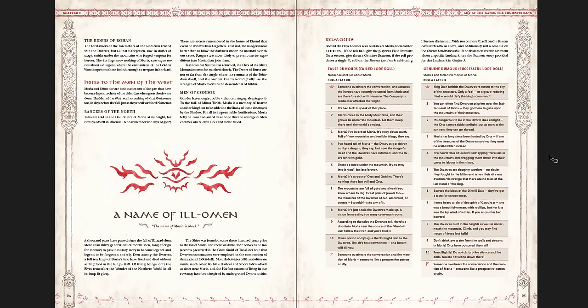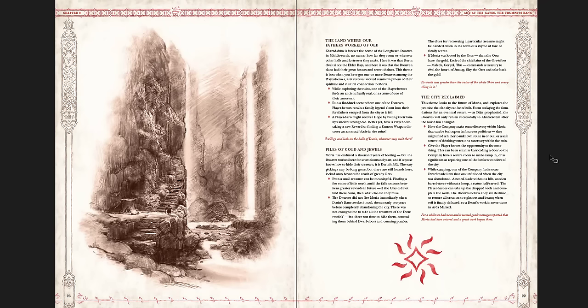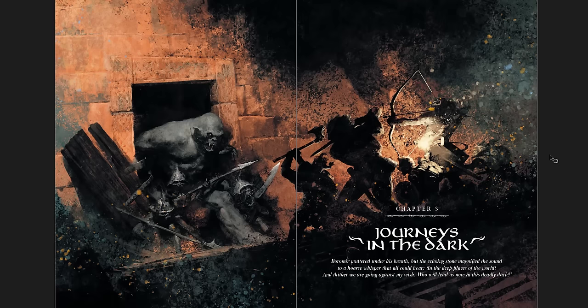Tharbad is sort of a focus of the first set of books — one of the places where you'd probably play a campaign. This is the eastern edge of that domain you might travel from. So if you're based in Tharbad you'll have connections here. The name of Moria is black. You get rumors — false rumors and genuine rumors — famous landmarks, obscure landmarks, how to run Moria, the themes of wonder, the dark and secret way, the ancient work of giants, the land where our fathers worked of old, piles of gold and jewels, the city reclaimed, themes of sorrow and fear.